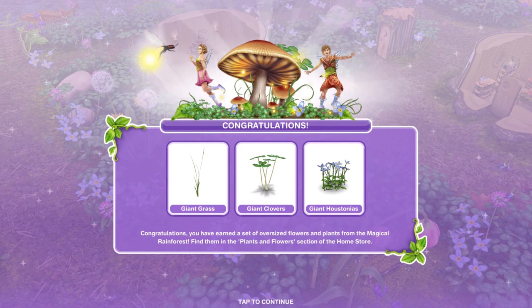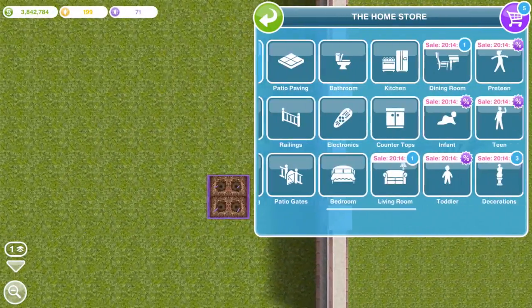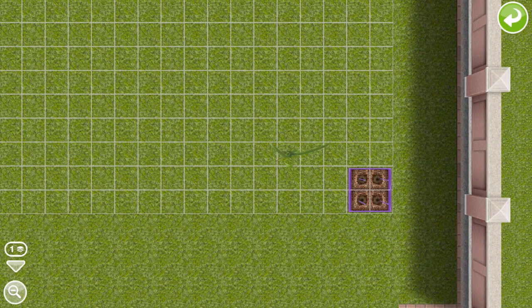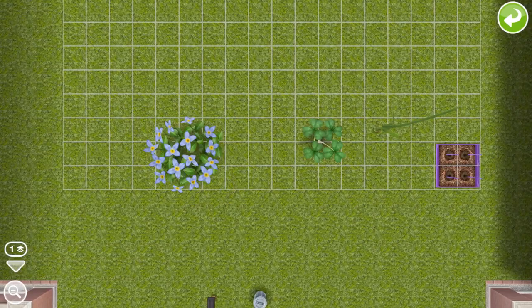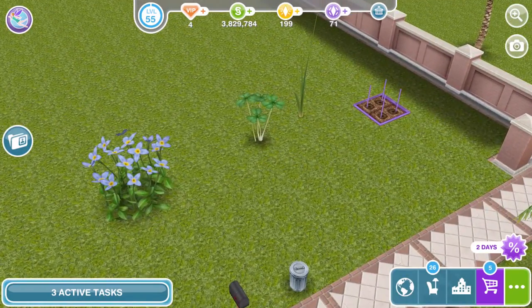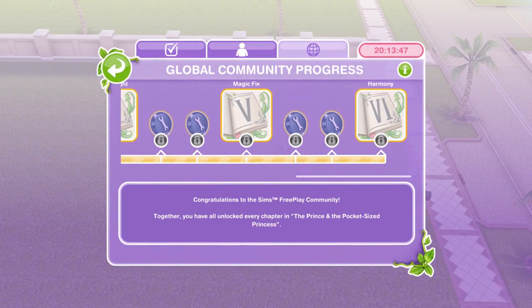And that is — look at these giant things — the giant plants! Congratulations, you have earned a set of oversized plants, flowers and plants from the Magical Rainforest. Find them in the plants and flowers section of the home store. That is not what I thought we were going to get. Let's take a look — in trees, plants and flowers, these are the new ones. I thought we'd get the bluebells and petunias we used in the tasks, but we've got giant grass for 2,500, giant clovers for 4,500, and giant hostonias for 6,000. They are huge — 3 by 3. I really like that grass. They're a bit odd unless you have a fairy-themed house, but they are really nice.